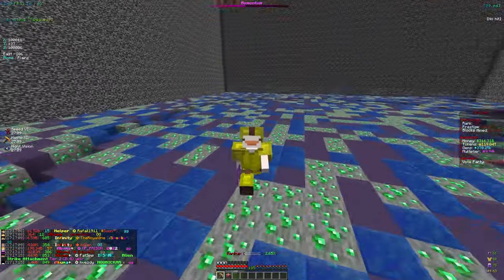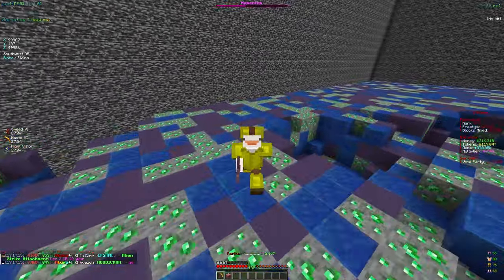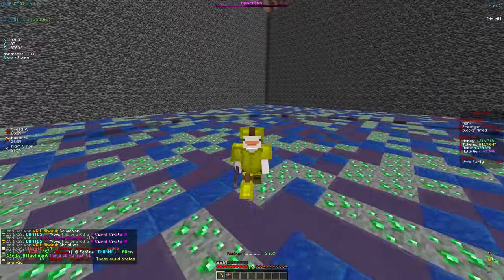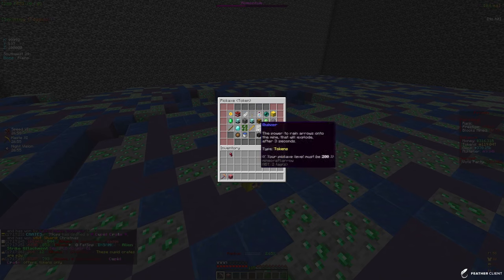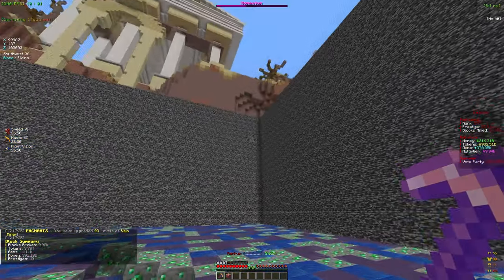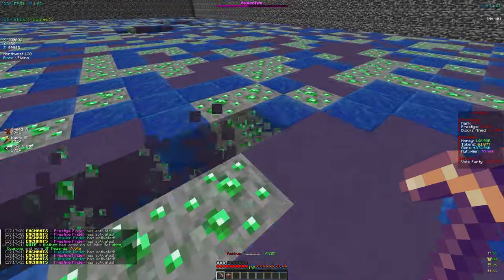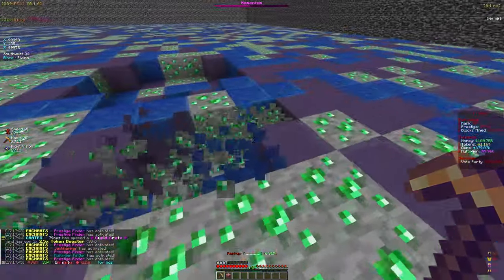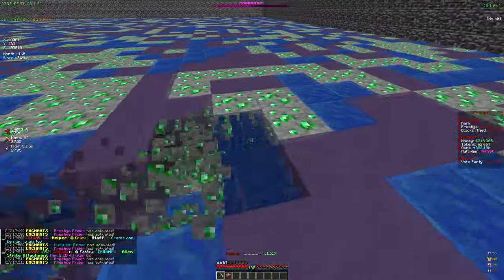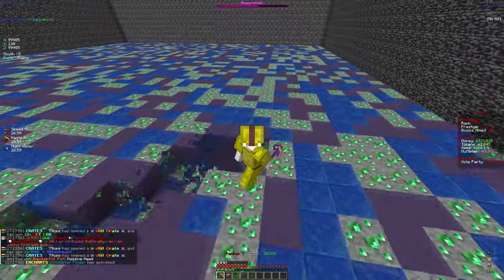I did a little bit of mining and went up another rank — we're really close to rank 380 so once we get that our mine will expand a little bit more. We do have 120 trillion tokens from mining. I'm going to apply some to Vein Miner — boom, 93 levels on that enchant. We're basically spreading tokens across all our enchants, but sometimes we focus on a few — like earlier when I focused on Guardian Beam since we just unlocked it and wanted to catch it up to our other enchants.